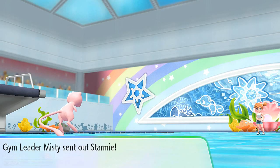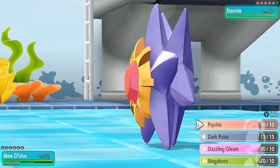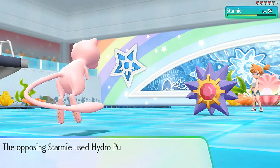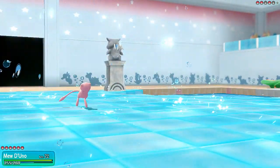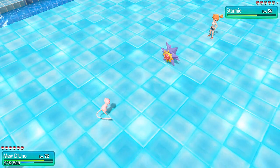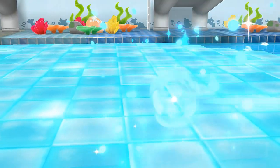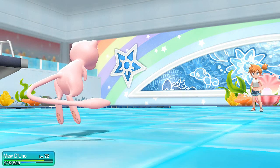Here comes Starmie. We had issues with Starmie before, but we've got Dark Pulse — that takes a good chunk of its HP. Here comes Hydro Pump but it doesn't do much. Let's try Megahorn, even though Mew De Uno doesn't have a horn — and look at that, say goodbye to Starmie!